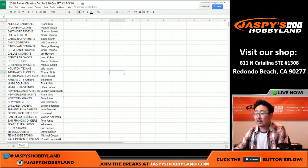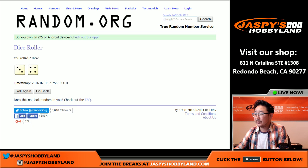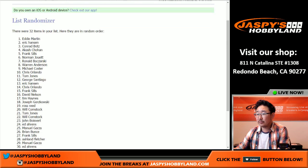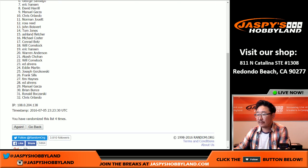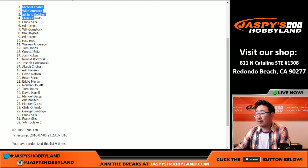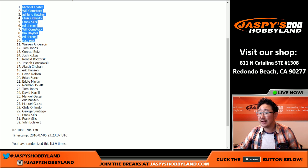All right, Father's Day packs — top 10 get Father's Day packs. We're going to randomize: Frank on top, Ron on the bottom. Roll the dice — five and four, nine times. One, two, three, four, five, six, seven, eight, nine — those are your top ten. There you go, those are your top ten — you guys are getting Father's Day packs. Winners: Michael, Will, Compstock, Bulldog Fan, Ashlyn, Chris, Frank, Ed Aarons, Tim Haynes, Ross Reed.